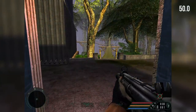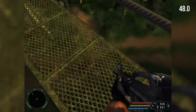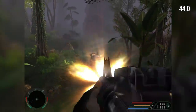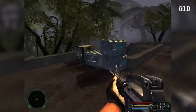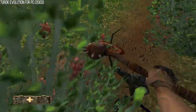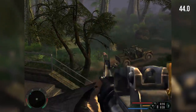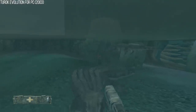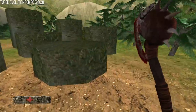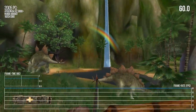Crytek wore their inspirations on their sleeves in this game - Turok is a massive inspiration, Jurassic Park is a massive inspiration. Remember Turok Evolution and how awful that is? Turok Evolution is worse than this game - much worse. This game has redeeming qualities visually and is an interesting technological step forward. Turok Evolution on PC emulates a controller's joystick for the mouse input. It runs at 60 FPS - but that's the only good thing about it.